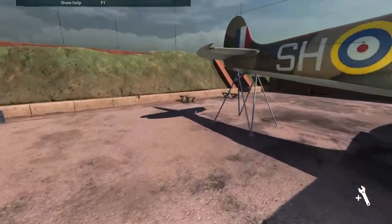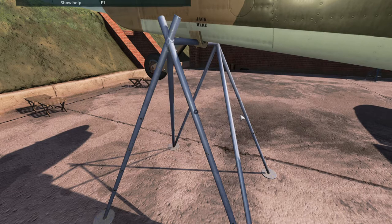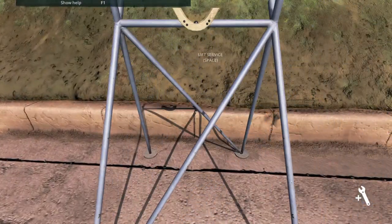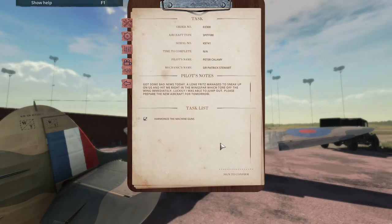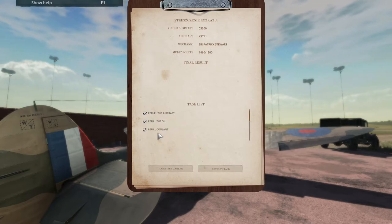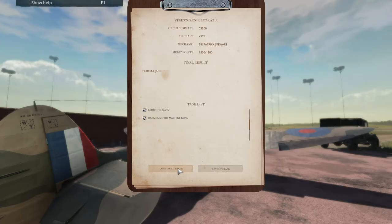Fantastic. Let's get rid of the jack — or lift, or whatever the hell it's called. And we are done. Refill, refill, set up the radio. Nice — we've also probably been promoted. Yeah, 1500 merit points. Nice.